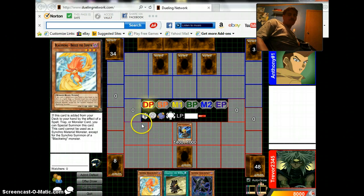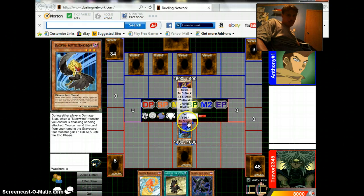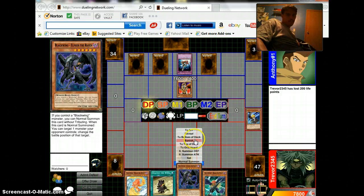Put four cards face down. Summon out the King's Knight. Oh crap. And I take 200 points of damage. After you draw, activate Light Force Sword.